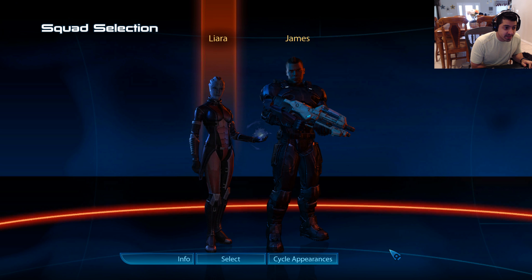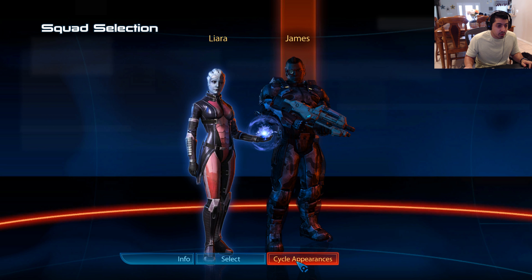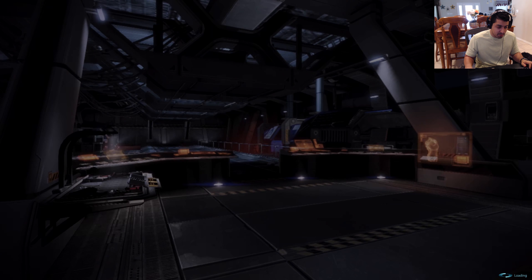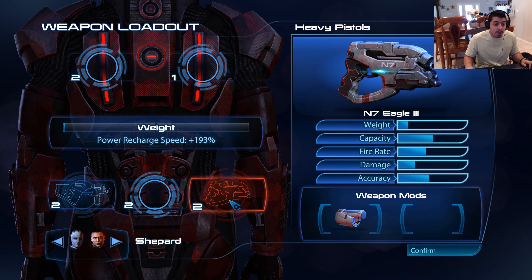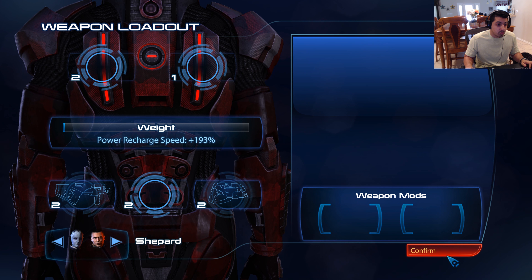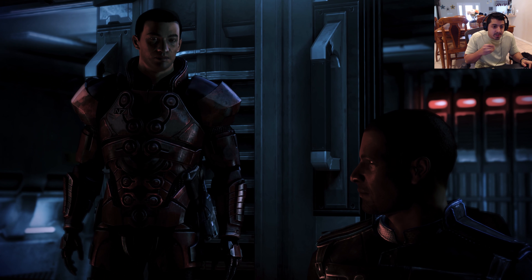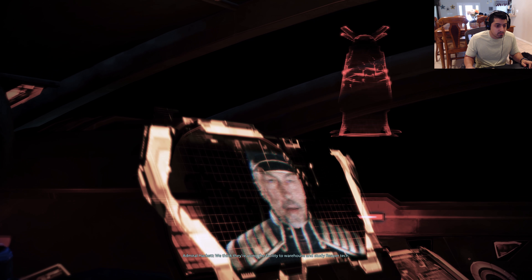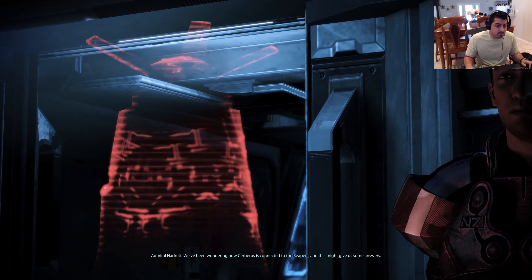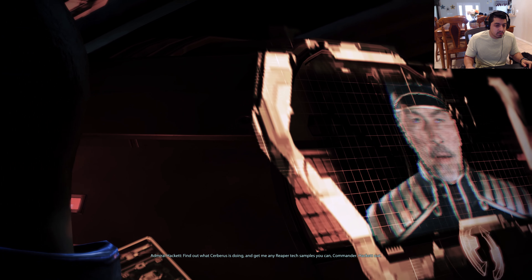Alright, let's see what the Cerberus facility is all about. Liara and James — let's select you. And we'll have you with the monocle, because why not? In between episodes I also upgraded my heavy pistol and my submachine gun to acceptable levels, so hopefully those are decent. Mission briefing: Shepard, we've uncovered a secret Cerberus lab — function unknown. We sent in a recon team but they were forced to pull out. We think they're using the facility to warehouse and study Reaper tech — this might give us some answers. We're on it. Find out what Cerberus is doing and get any Reaper tech samples you can, Commander.